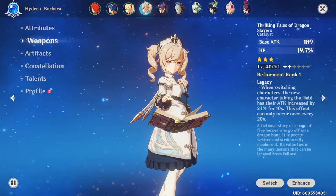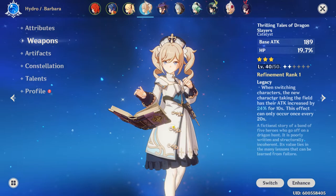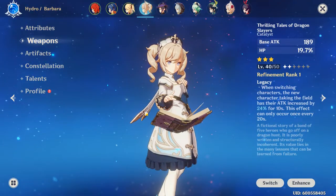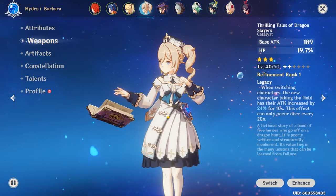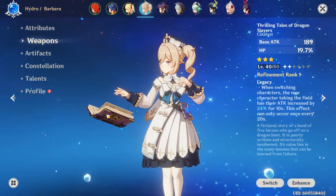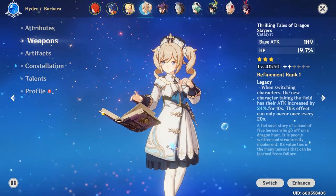If you've summoned in the game you probably have this book. When you're feeding three-star weapons, be wary — this three-star book is not bad. It's probably one of the best books to put on Barbara or any support mage. Mona and Lisa you probably want dealing more damage, but for Barbara as a support mage, this is the best book for her because it boosts attack.